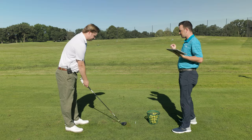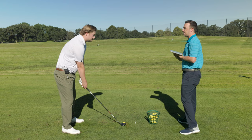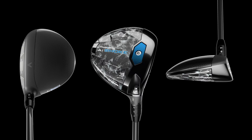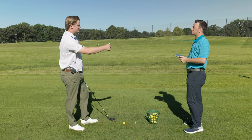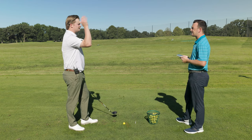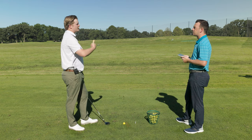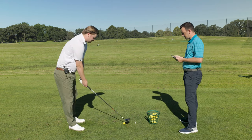Now looking at the 5-wood — it's quite a different shape. Much bigger head, a lot more depth from butt to face, and it rests a lot flatter on the ground. Jake prefers a flatter club in this area — feels easier to get underneath the golf ball. He traditionally plays a 3-wood and 7-wood, so he likes the fairway wood look. This club should help get more peak height, more carry distance, and more control.